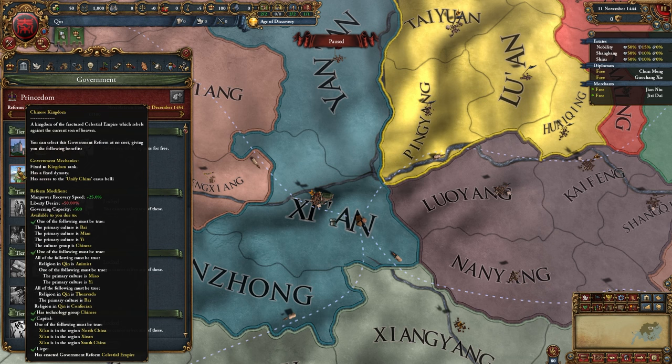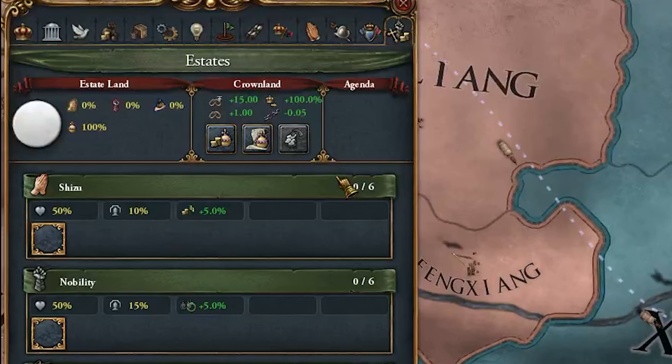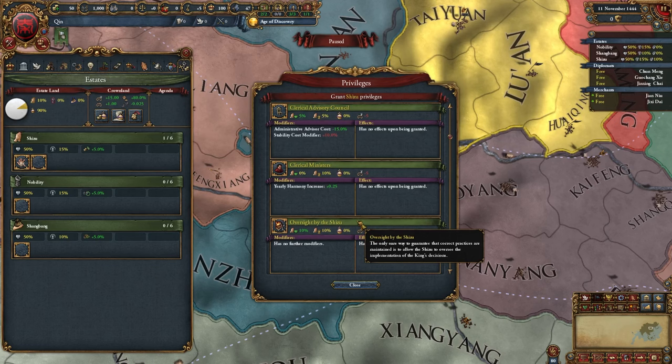This gives us a fixed dynasty. We are guaranteed a kingdom rank and get access to the Unified China CB, along with 50% liberty desire reduction, governing capacity plus 500, and main power recovery speed. We also get 100% crown land just by releasing ourselves. We're going to give ourselves all three mana privileges, though not the cheaper advisors as that would hurt our stability too much.